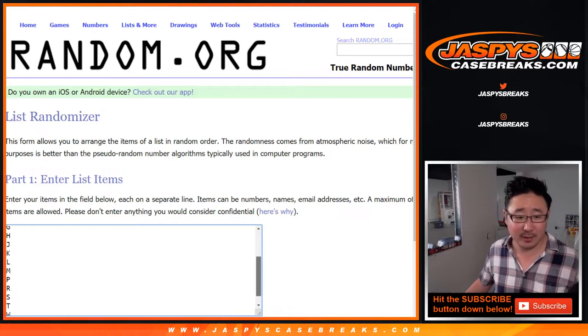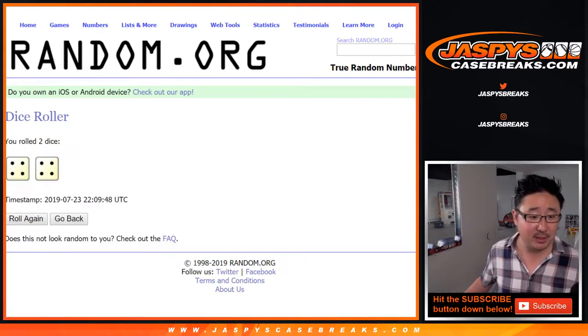There's a combo spot on the bottom as you can see. All right, let's roll it. Let's roll the dice. Let's randomize each list.